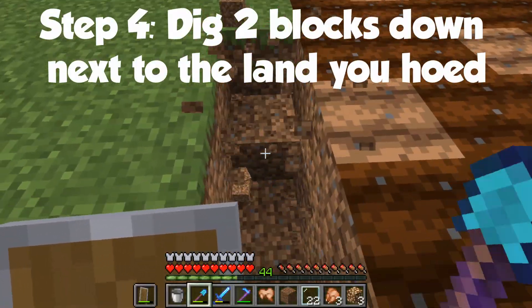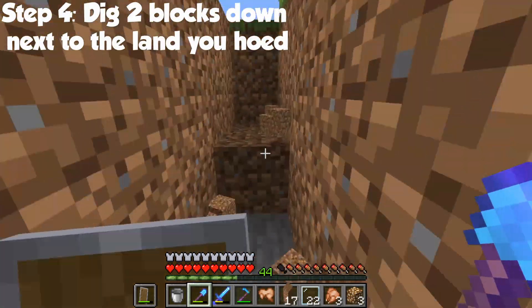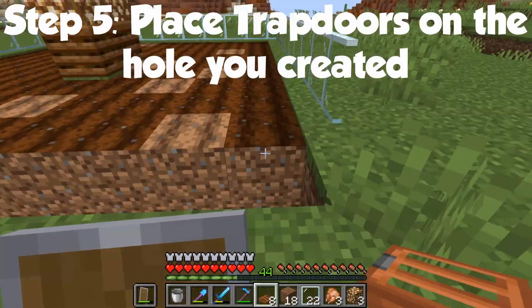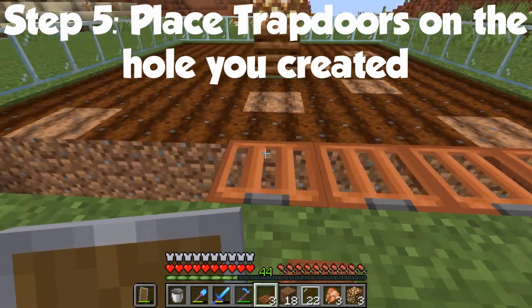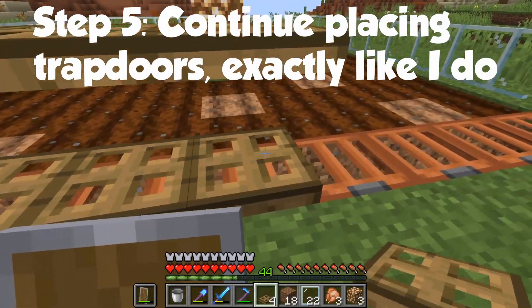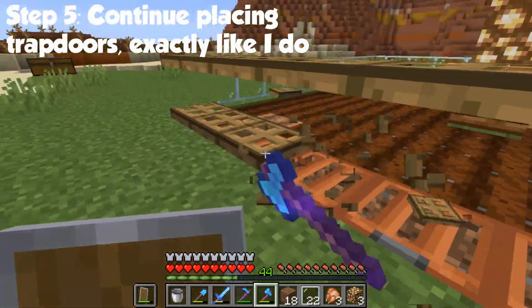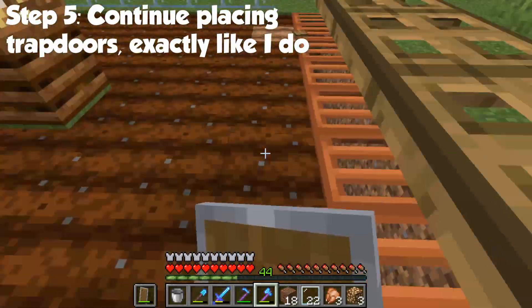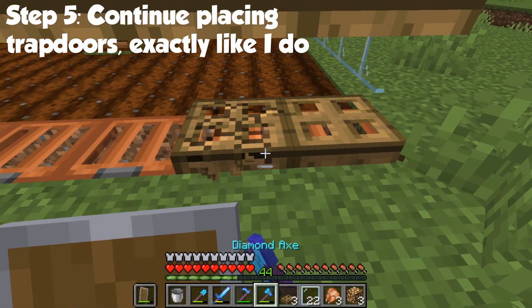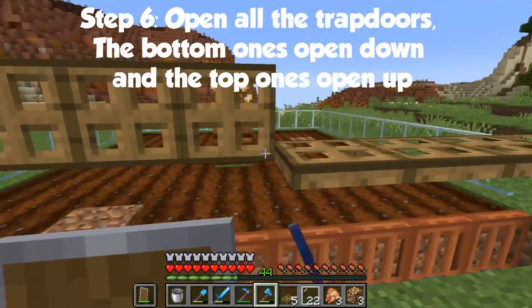Once that's complete, we have to dig two blocks down. Then place trapdoors over the hole you created. The tricky part is to get the trapdoors a block above the ones you just placed. To do that, you'll have to place one trapdoor and then place another, and you should get it. Now open all the trapdoors — the bottom ones will open down and the top ones will open up.